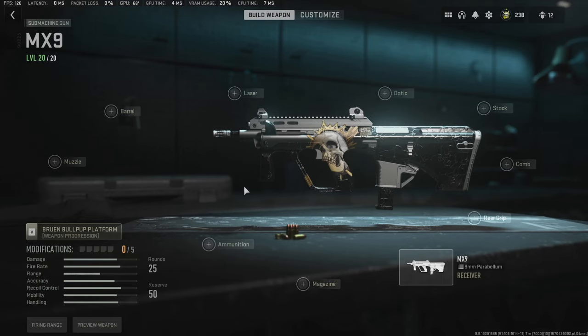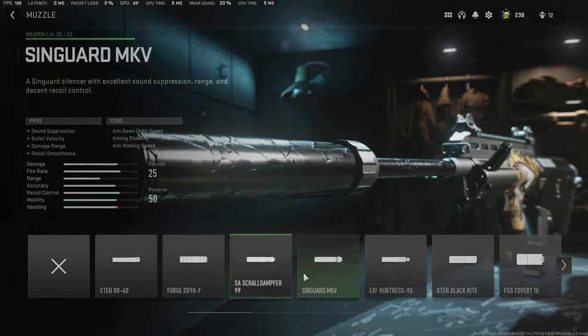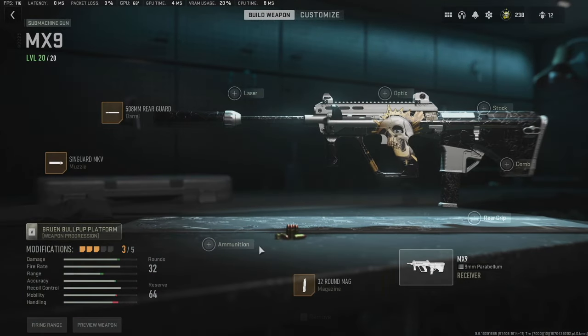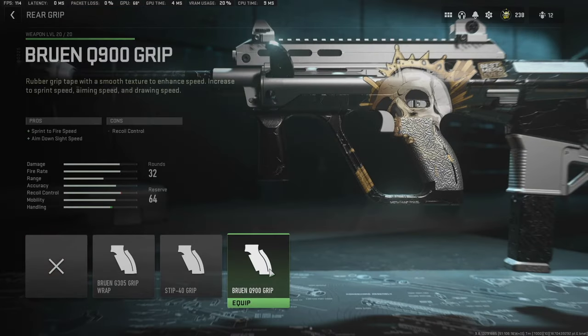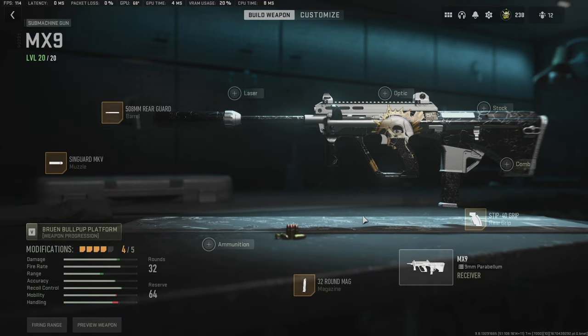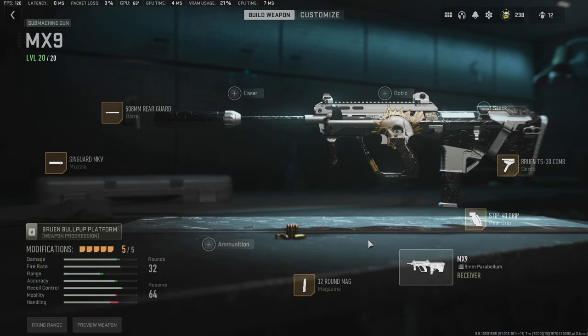Let me show you exactly how you do that. First, we start with the 508 barrel. Next, we move to the Syngard MK5 — or MKV — 32-round magazine. Now we've got extra ammunition, good range and stability. Instead of putting a Bruin Q900 grip on, which gives you sprint-to-fire speed and ADS speed, we're going to go with the Stip 40 grip — I'll explain why in a minute. And then we've got the Bruin TS-30 comb. That is your loadout.